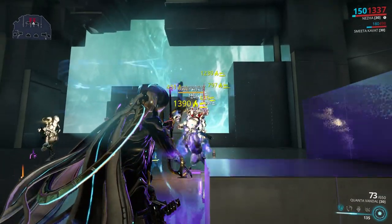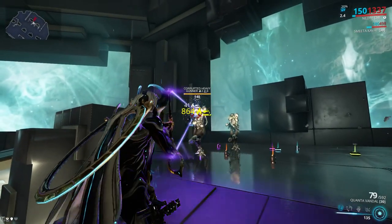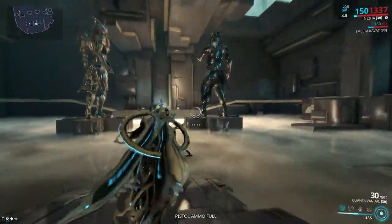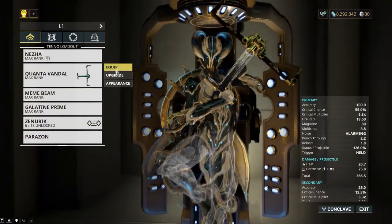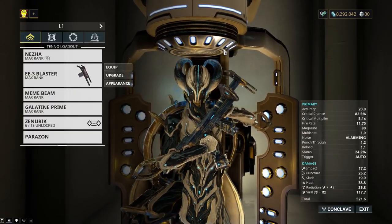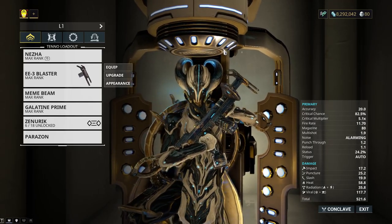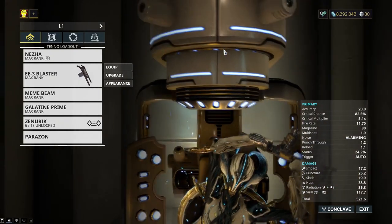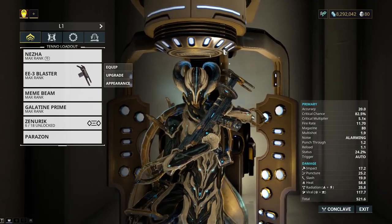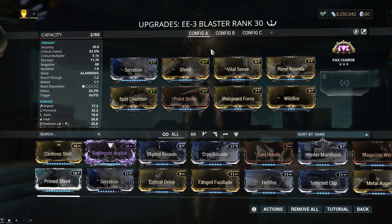I could make another Gaze and try again once I have more Forma. Look how fast the heat procs are going up — that's how powerful the Gaze should be. I really wish the Gaze arced just like its secondary counterpart. When it comes down to it, I would highly recommend you make a Rattleguts because it works very well. It's very powerful — probably one of the most powerful rifles you can make. It's definitely not stronger than the Kuva Chakkhurr, but this kind of build absolutely obliterates.